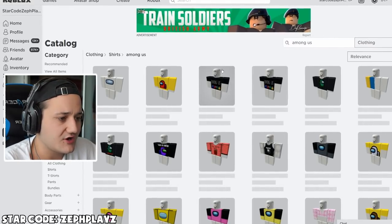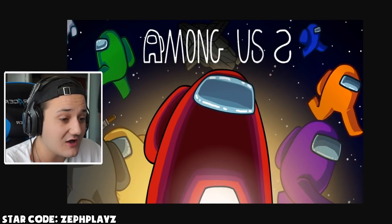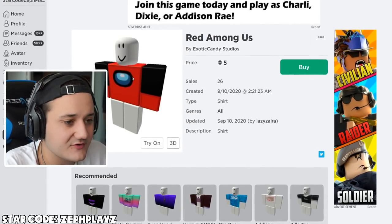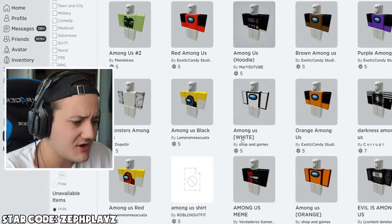Can we find an Among Us shirt? Has anyone made it? Wait — people actually have, no way! That's actually awesome. Look at that — they even made like the eyes here, the little visor eyes or the cyclops eye. But what is this? Why is there like black on the shoulders? That's a little odd. I'm not sure why they have that. I'm wondering if someone has made a better one.